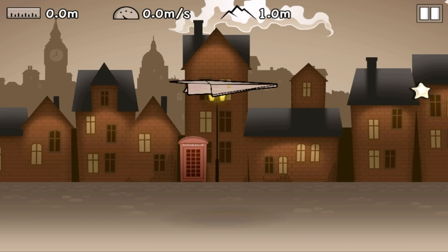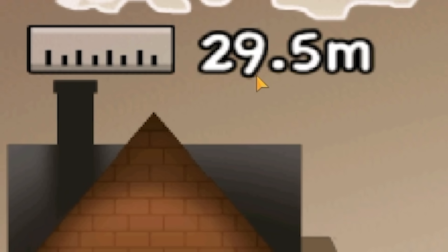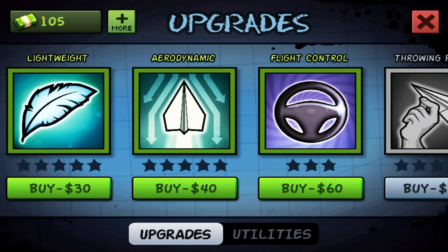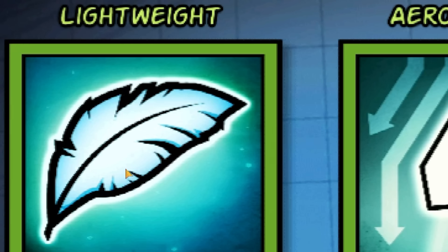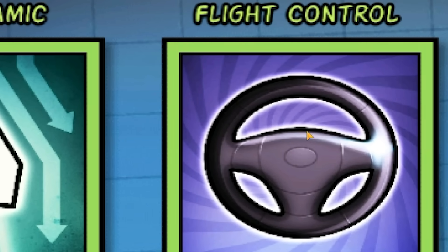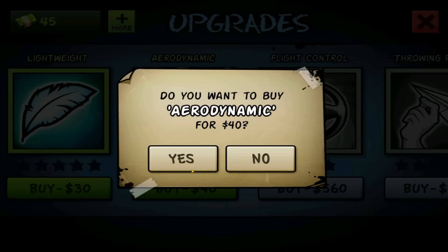So we'll go again. I'm scared to launch my mouse off the table but... oh that seemed really bad, but 29 meters — and we got loads of stars, so 62 quid. Nice. Now we have 105 quid. We can spend some cash in the shop. We can make ourselves lighter, better aerodynamic. I think I'm going to give myself some flight control though. Let's buy that and we'll improve our aerodynamics as well.